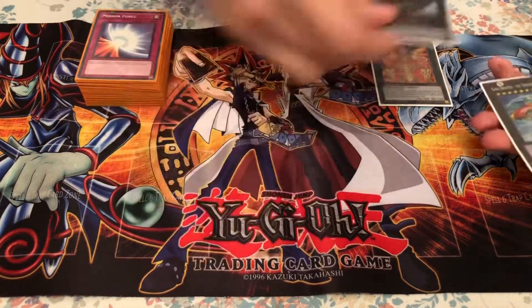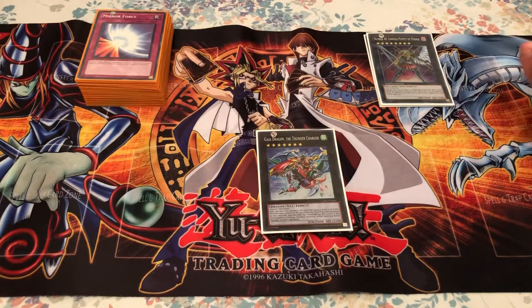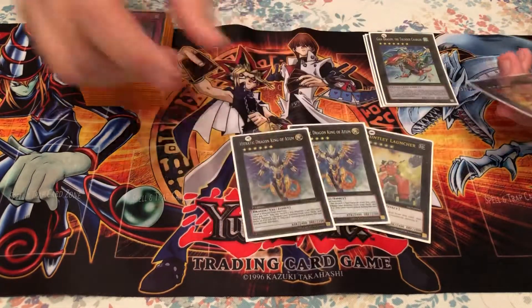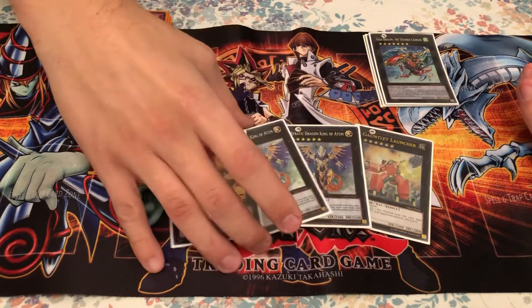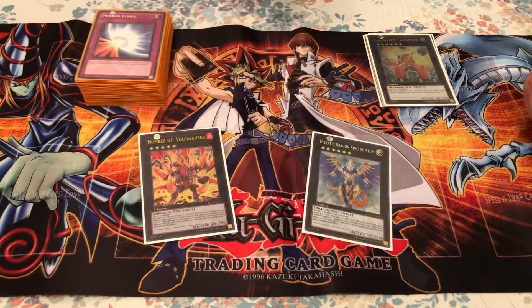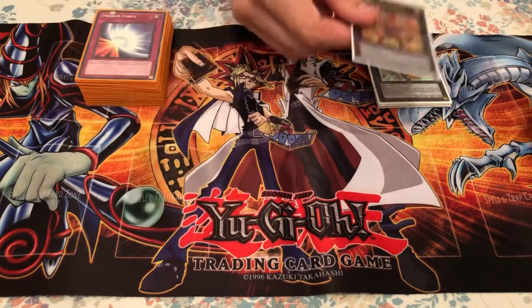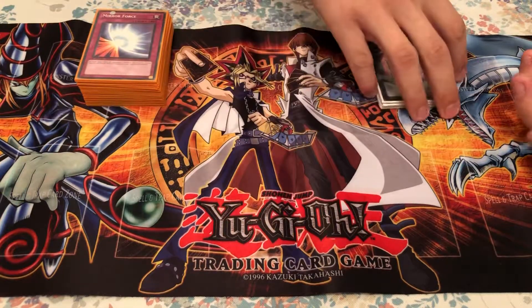Gimmick Puppet of Strings to destroy a bunch of opponents' monsters. Gaia Dragon the Thunder Charger — he overlays over a variety of cards in this deck. Gauntlet Launcher destroys an opponent's monster. King of Atum is awesome for Hieratics — you detach an Xyz material to special summon a Dragon type from your deck, with attack and defense zero, and it can't attack that turn. Volcasaurus is pretty staple and self-explanatory. Agrinosaurus was another staple of the deck.